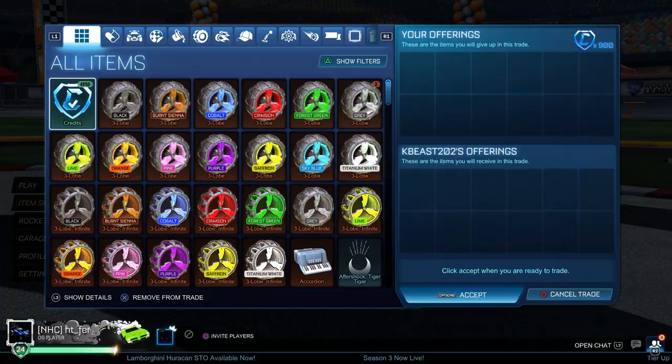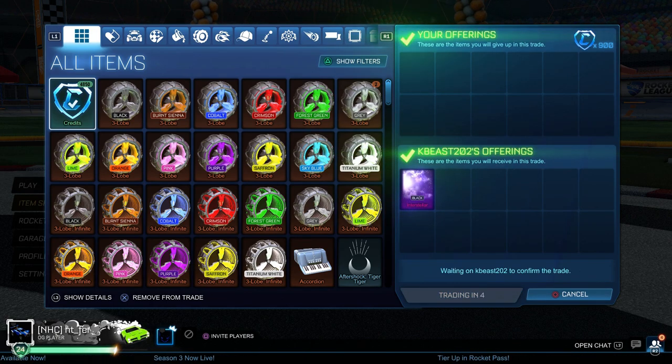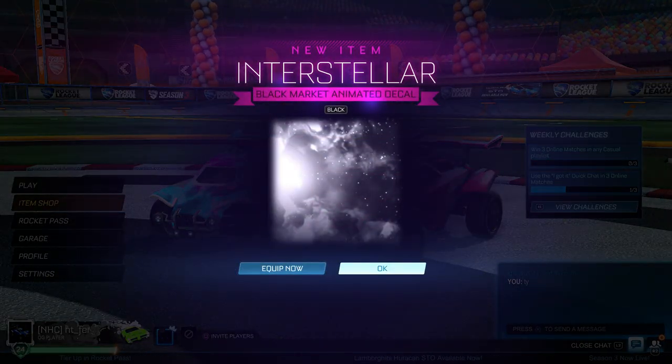Now I'm buying a Black Interstellar for 900 credits — that's 300 credits under minimum price. This is what I mean by painted black markets: you can get such good underpays on them, and then you can sell them for around mid or min price and make really good profit.